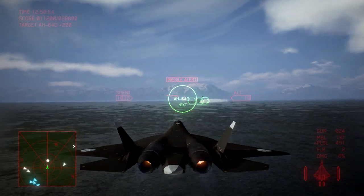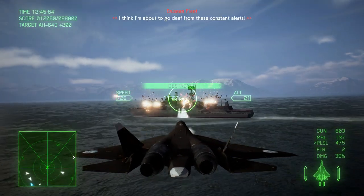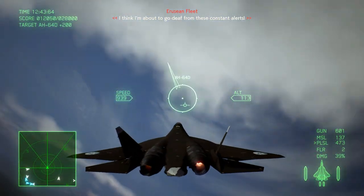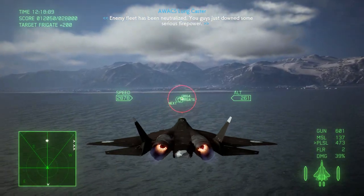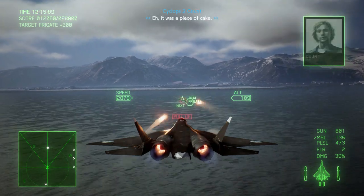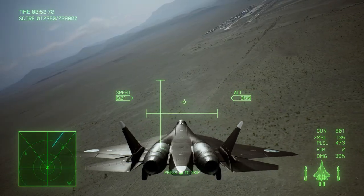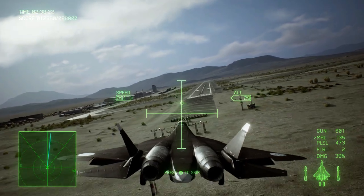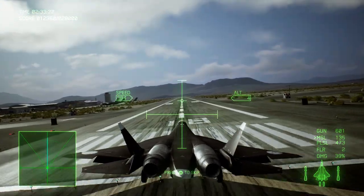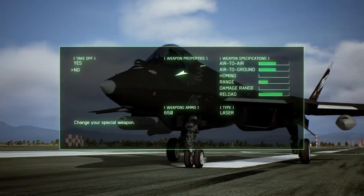Before heading over to Point B, the one thing we need to remember is to go refuel, repair, and restock, because the next leg of your journey will use a ton of ammunition. It's important to remember that while you're doing your landings and takeoffs, you're not actually losing time in the mission — so do this as often as you need to. The reason I recommend doing this early on is because markers A and B are much closer to the refueling line than marker C.